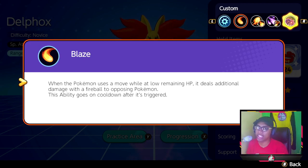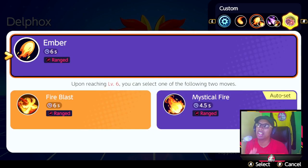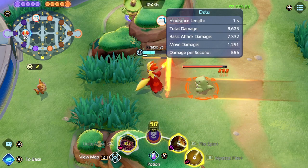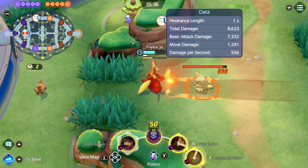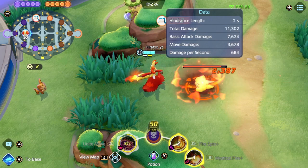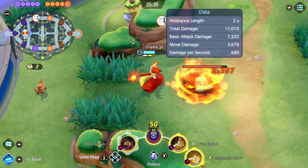For move sets, it's up to personal preference, however there's one move you should use no matter what. The first slot is Fire Blast, and Mystical Fire is up to your personal preference. Both of them are ranged and offer different benefits. I personally feel Mystical Fire does a little more damage, but you can go Fire Blast or Mystical Fire.